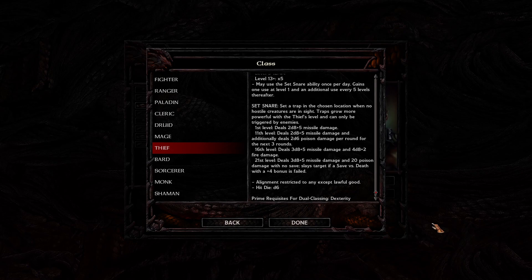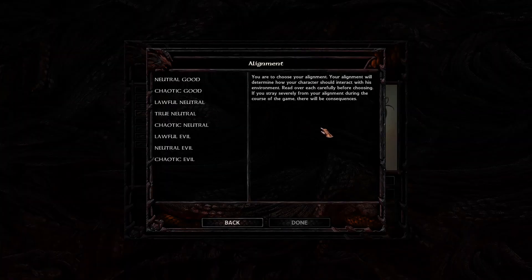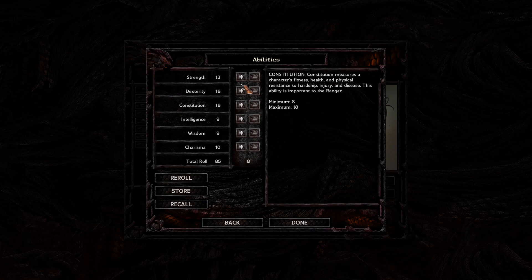With all that said, thieves are a lot of fun to play. For alignment, we can choose any alignment except for lawful good. For abilities, we're going to prioritize dexterity, which really should be at 18 or as close to it as we can get. Then I would put constitution at either 16 or above, and then you can improve the other stats. Strength is important to a point for damage and carrying capacity, and charisma is nice as well, because being a party's face is always a good idea. Intelligence and wisdom aren't crucial here, unless you're looking to duel class later on.